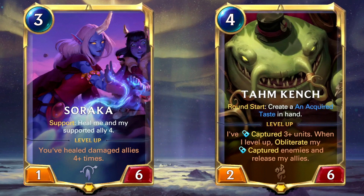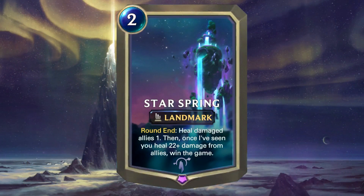Pure value is generated by Soraka through fantastic healing, and also by Tahm Kench removing a unit per turn while you can also heal him with Soraka to keep him alive. Alternatively, you can go for a big Star Spring finisher, which is the flashy way to finish and a fantastic way to flex in Legends of Runeterra. The card heals all your damaged allies by one at the end of the turn, and if you heal 22 damage in the whole game using any of your healing cards, you win the game.